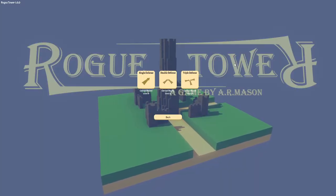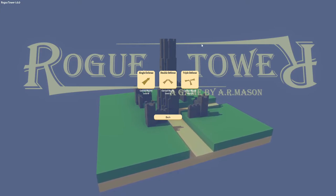As you can see here, I've reset all of my progress, because I figured that'd be fair. And we're just going to do a single defense. So the premise is very, very simple: place towers, defend.